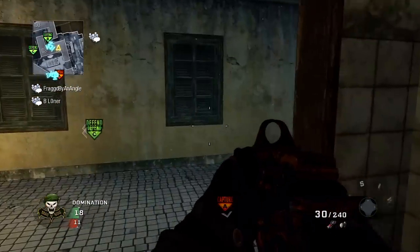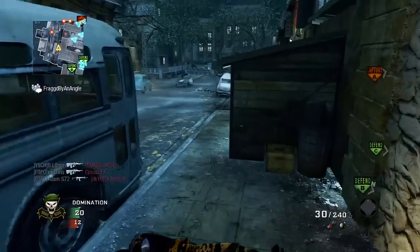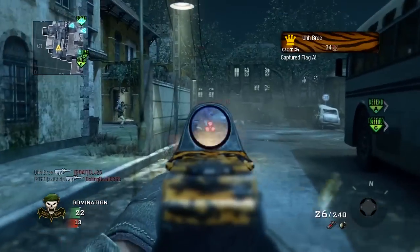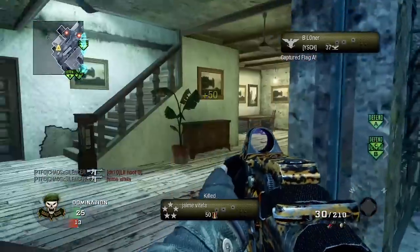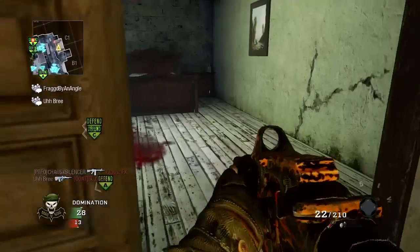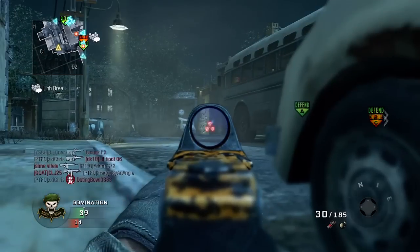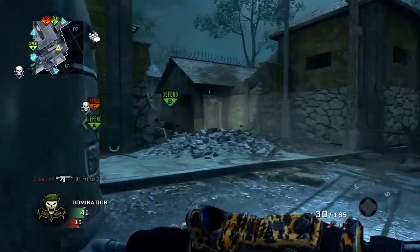Today we're going to talk about wild cards for Black Ops 2. If you don't know what that is, wild cards are put in to shake things up in the new 10-point allocation system to create your class. You can spend one of your points to do certain things with these wild cards. I'm going to go over them real quick and get your thoughts. There are eight of them — that could change by launch. This is courtesy of Charlie Intel, link in the description.